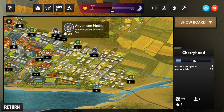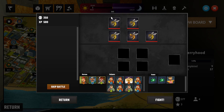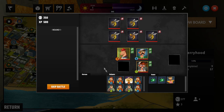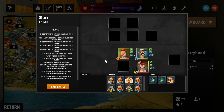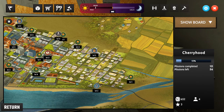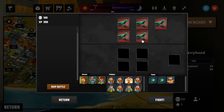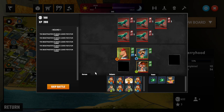Next up is a level three fight with five wasps — same lineup, hit fight, and we shoot them all down. Then a lizard fight. It doesn't quite end in one round but finishes in round two then three. We get 100 dollars and 200 XP. Adventure mode is simple but gets you experience and money.